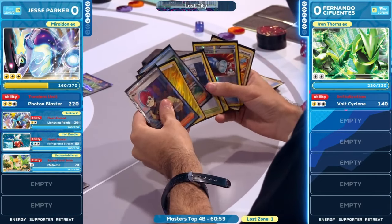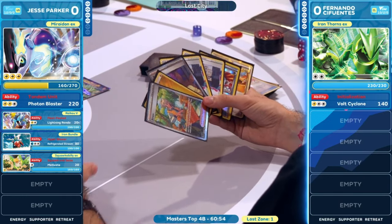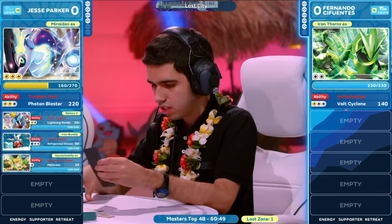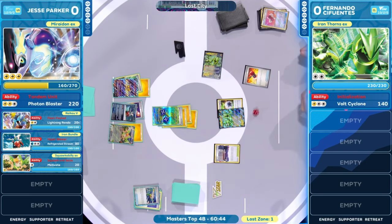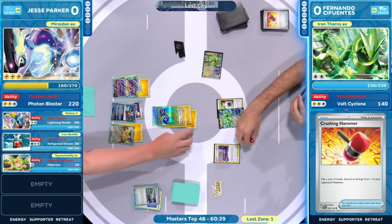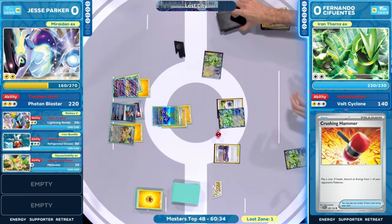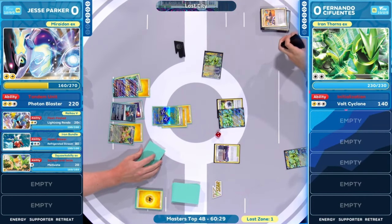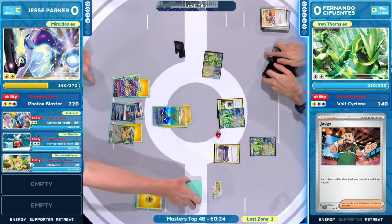That Pokégear hopefully can help out — we do see a Penny and an Arvin from Pokégear 3.0, and a Judge. At this point, do you believe their opponent has some help from those two cards from the prizes? Is it worth playing this card? Wow — heads once again! Fernando just cannot hit a tails at this point in time. Crushing Hammer going to discard that energy off of the Mariodon EX, destabilizing Jesse Parker even more, just when he got a little bit further there with that knockout on the first Iron Thorns.